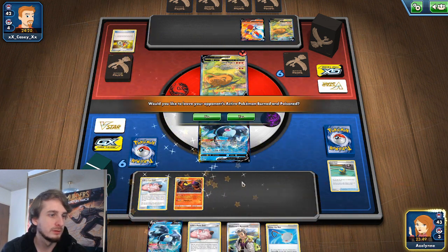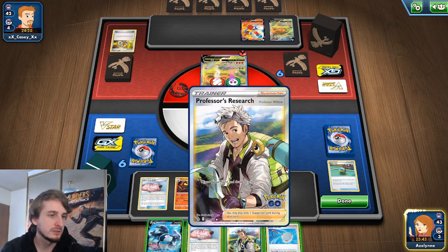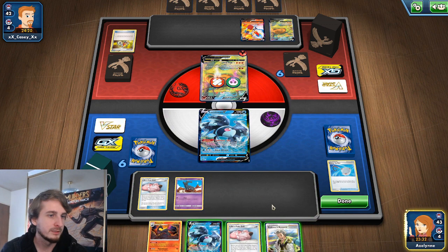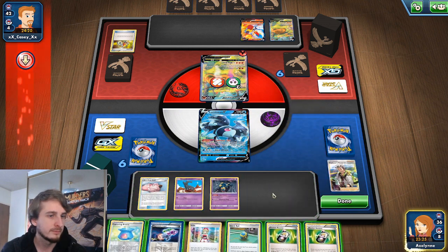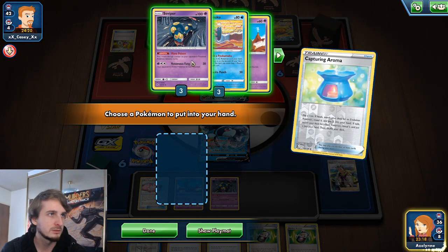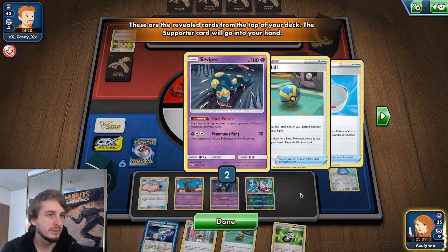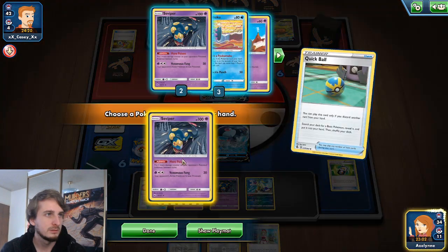We are going to leave my opponent's active Pokemon burned and poisoned. I'm going to ditch these. Scoop Up Net this. Play the Salandit again — I don't mind discarding the Salandit because I have one other in the deck. Play Capturing Aroma — we missed. Random Receiver gives us an Irida next round. And go get another Seviper.